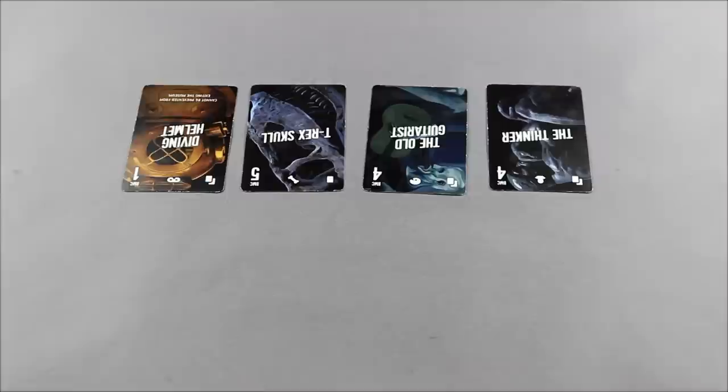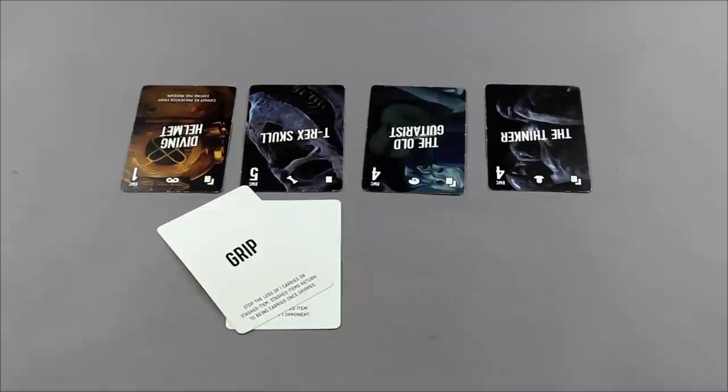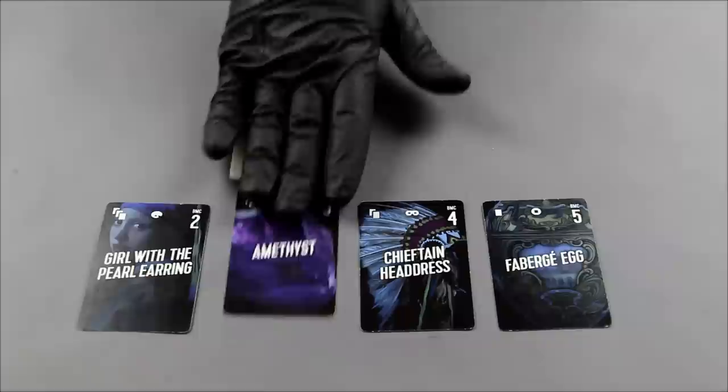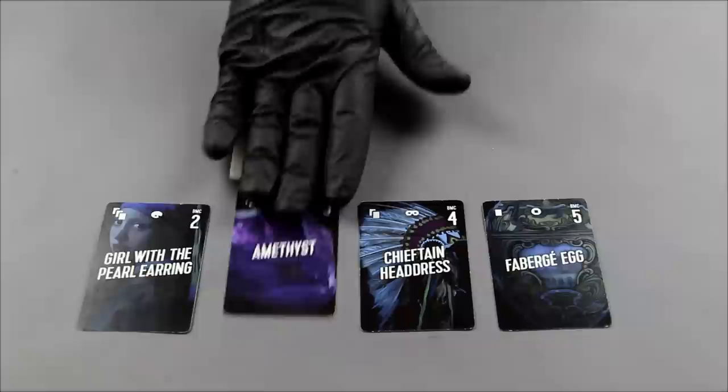You will have a vast array of actions to choose from. For example, you can swipe other players' items, but opponents may play grip to hold on to the items in their possession. If you stash an item, the item goes into hiding and is safe from museum alarms and the museum opening. However, as the game progresses, players might raid your stash, breaking the protection and swiping the card.